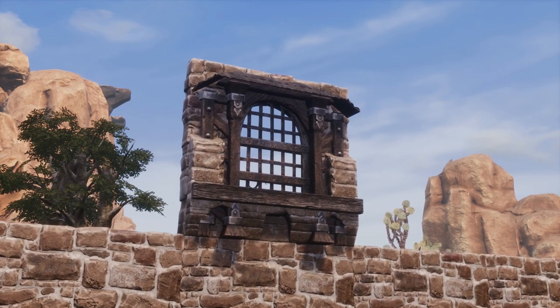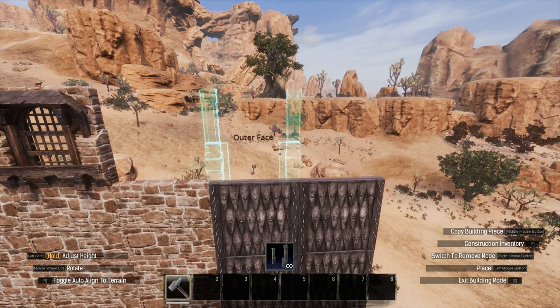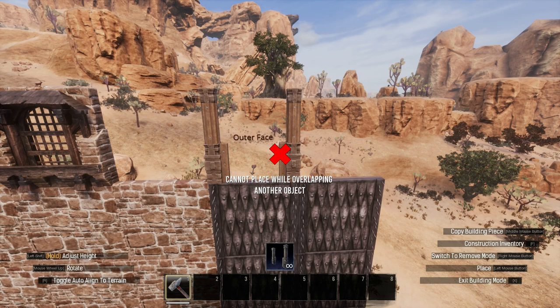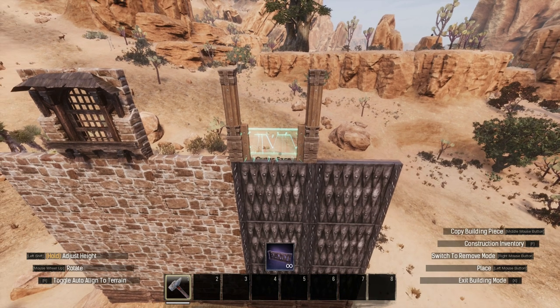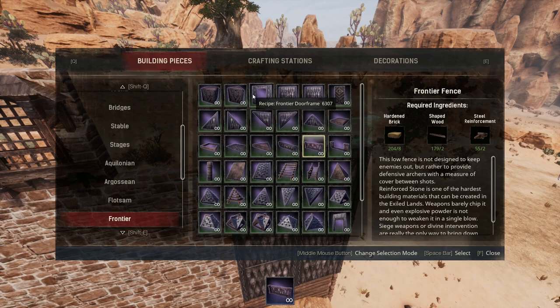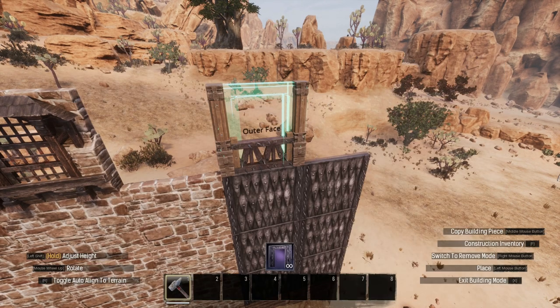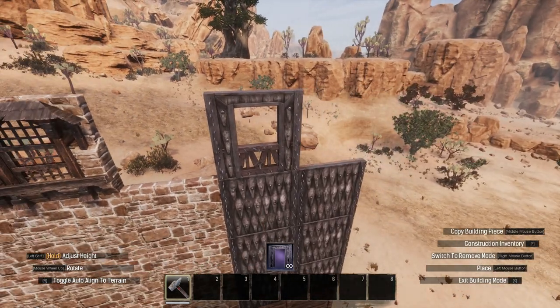So let's look at the second option with fences. First, place a stable gate frame. Second, select a fence and place it inside the gate frame. Any style works here — since most are flat, the Numidian ends up looking a bit more like a balcony window as opposed to a market one. Finally, grab a door frame and place it onto the same tile, which will of course remove the gate frame, but not the fence.